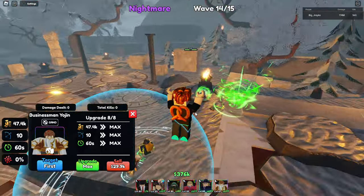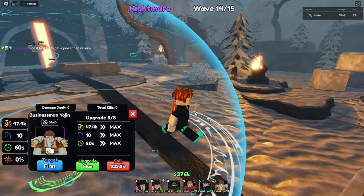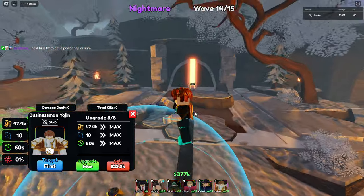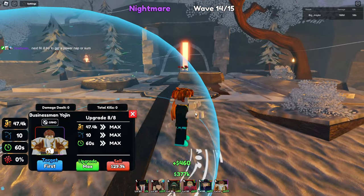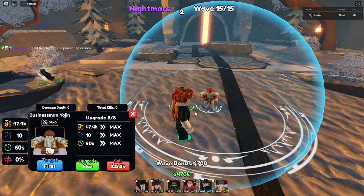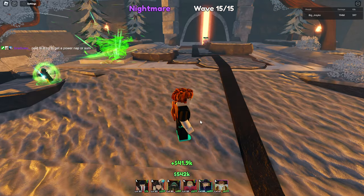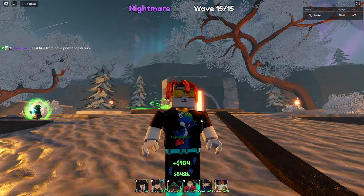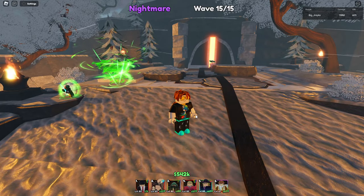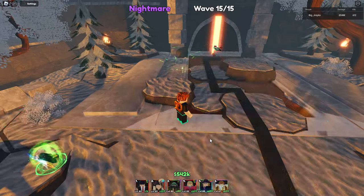You just spent 20k and you're going to sell him for 30, so it's still good. Now we sell him, and we sell him. Damn, that's a lot of money. 542k by wave 15 — you can literally place any units, literally max out everybody.